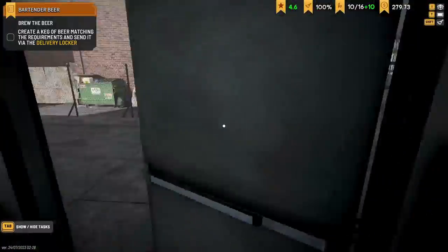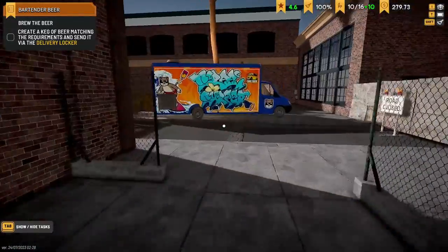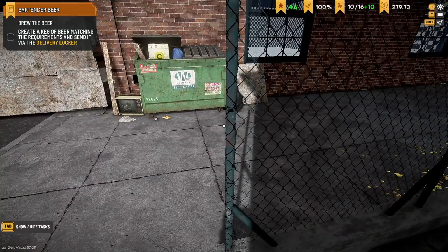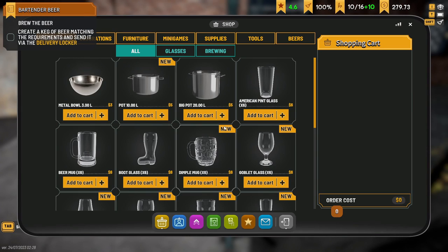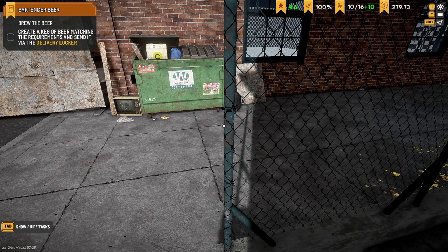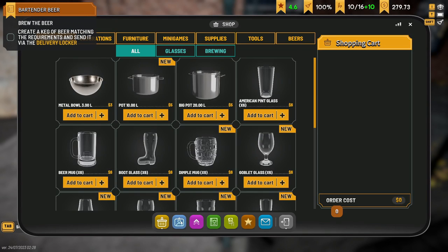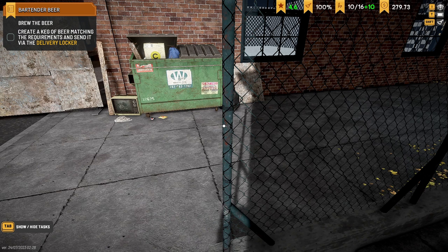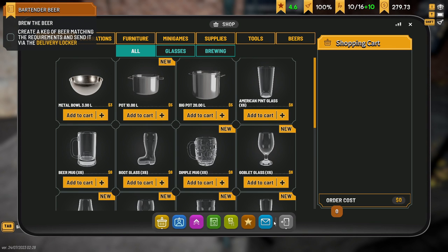Welcome back to BrewPub Simulator with me, Iberto, and today we're playing with the food truck. Unfortunately, due to technical difficulties, we're a little bit further ahead than I was. I had to create a crappy beer to have a go at the guy who actually works for me, and now I've got two chefs. So if I go into my staff, I've now got the food truck and the cook. Having both of them is all good. Now I do have one more mission to do.